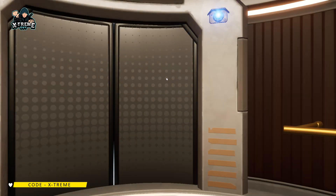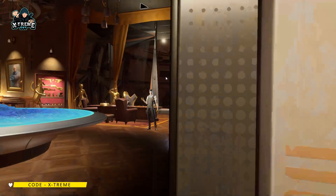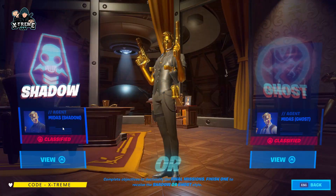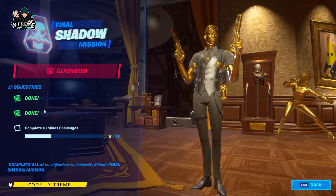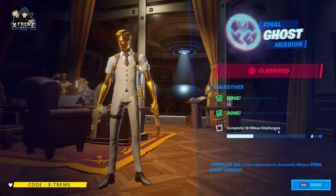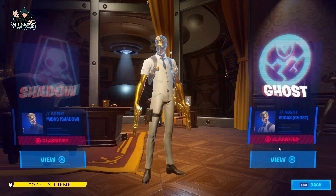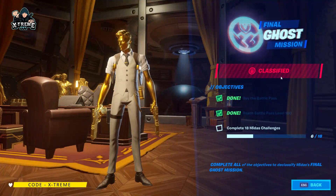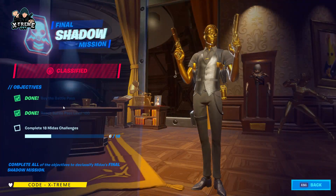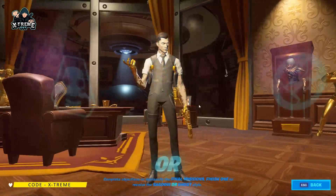Over here we have the Midas room. Today the challenges will be released. First, you need to complete 18 of the Midas challenges. The ghost and shadow styles for Midas both have the same requirements: Battle Pass, reach tier 100, and complete 18 of the Midas challenges. For the ghost one, the challenge is to deliver legendary weapons to ghost mailboxes or drop boxes, and for the shadow one it's to deliver legendary weapons to shadow drop boxes.